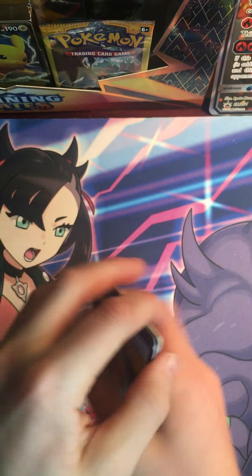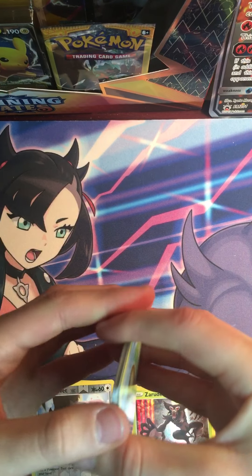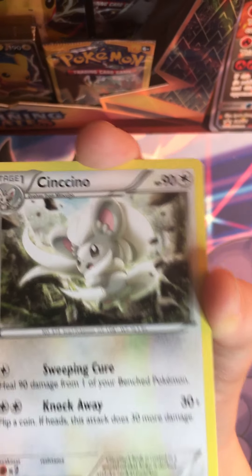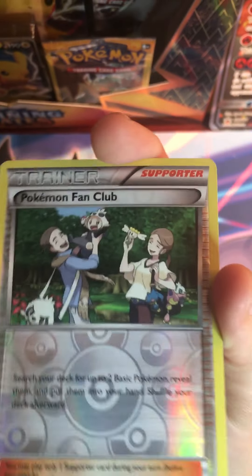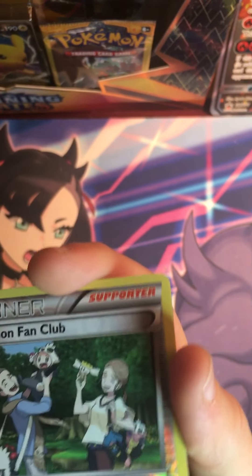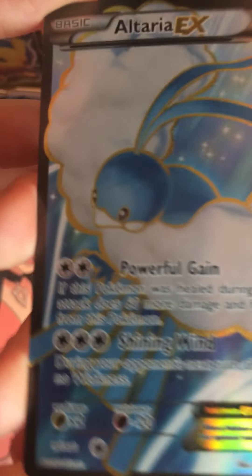Wait — oh, it's XY! So it's three commons: one, two, three. Oh my god, I haven't opened XY in so long. We've got an Old Amber, a Cacnea, a Sasha, a Cottonee, a Koffing, a Spink, a Minccino, a Diglett, and a Pokemon Fan Club. Let's take a look at the top — no way, we got an EX! One, two, three — an Altaria EX out of XY Fates Collide!